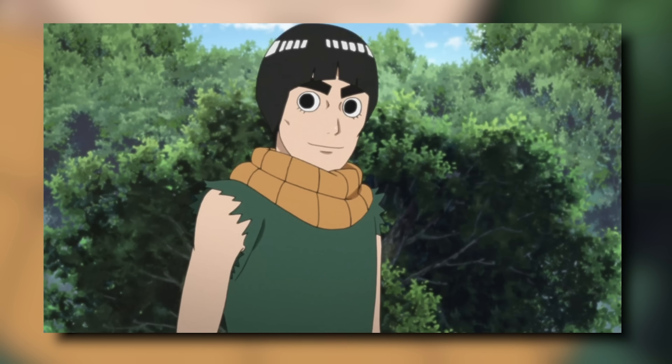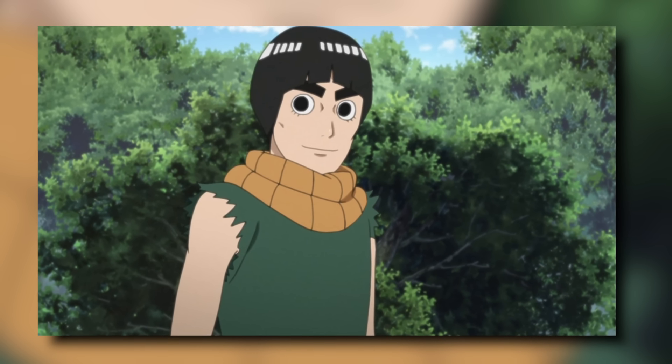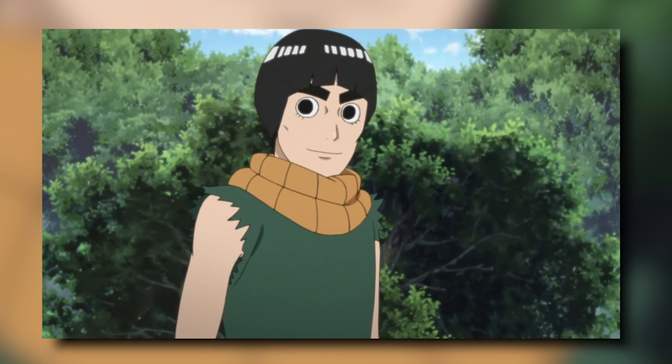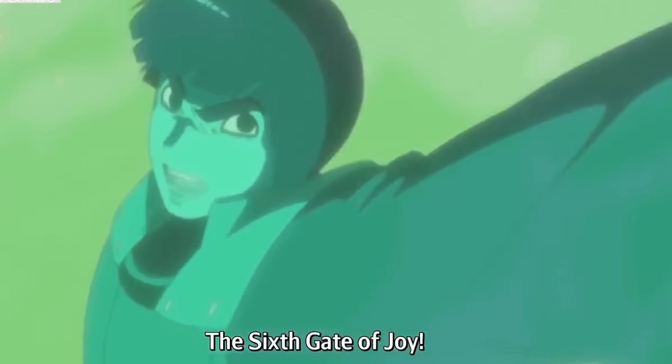Choji in essence operates like his own Susanoo, meaning any jutsu generated from a body that large would be massive, which could possibly put him on par with Susanoo users — though probably not because it's his actual body getting hit, not a giant chakra skeleton. Next up on our list, we have Rock Lee. Rock Lee is low-key, sneaky important to Konoha. We learned in the Last that Rock Lee is training a group of people in the way of the eight gates called the Suicide Corps, and they were able to activate up to the sixth gate and cut a meteor that was about to hit Konoha in half.